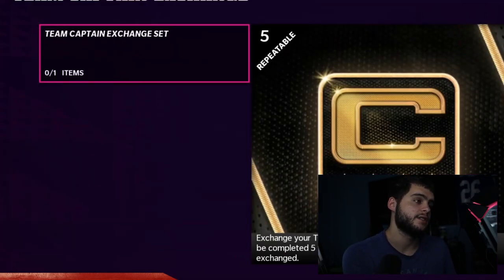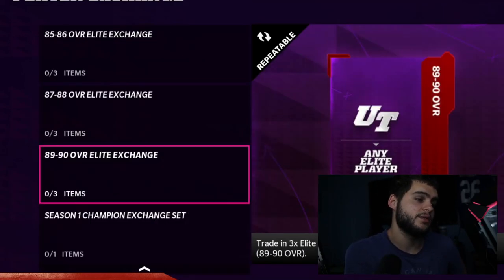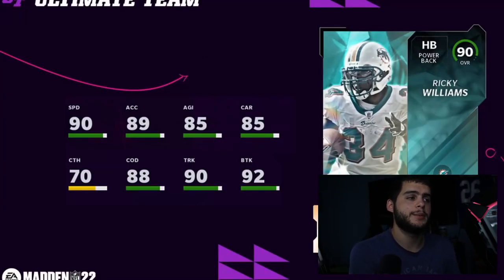If you want to exchange, you have to power him down, and it can only be completed five times so don't do it too many times or you'll get stuck. Next we have an 88 to 90 overall elite exchange coming, and the Season 1 Champion exchange — so if you took Junior Seau and don't want him, you can get Devin Hester, and vice versa. Either way it's good to go.